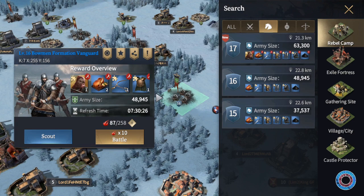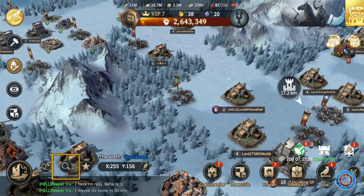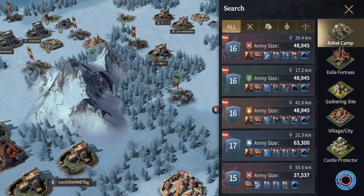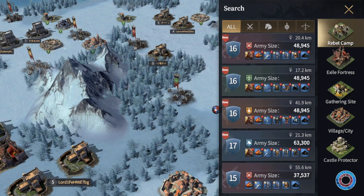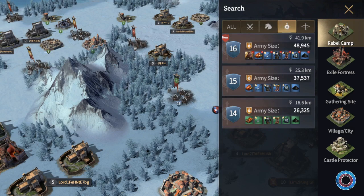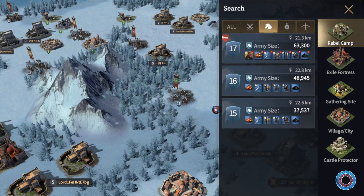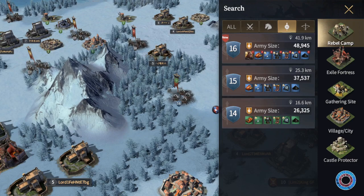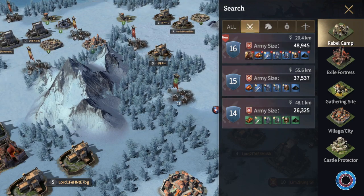There are four types of rebel camps and each is a separate group entirely. When you click the search button on the world map and choose rebel camp, it will automatically show all types, but you can manually select individual groups. That means if you killed a level 70 cavalry rebel camp for the first time, you get your Baray medals and bonus rewards, but you are still entitled to get the bonus rewards from the spearmen, bowmen, and infantry camps.